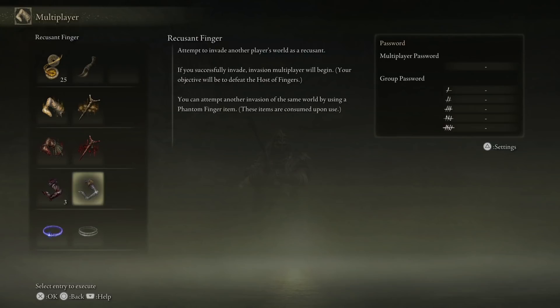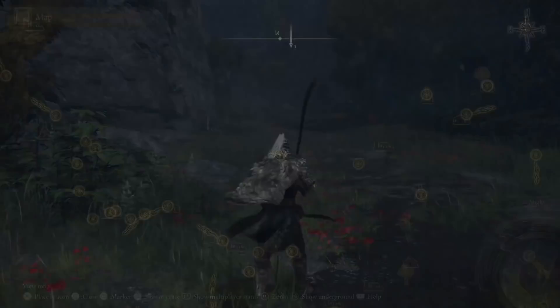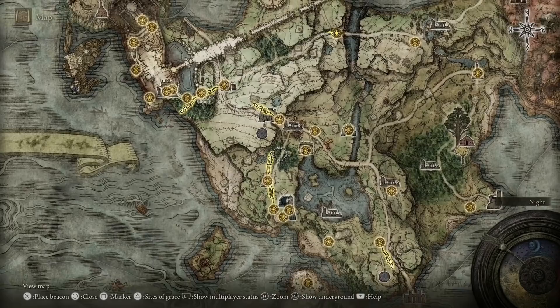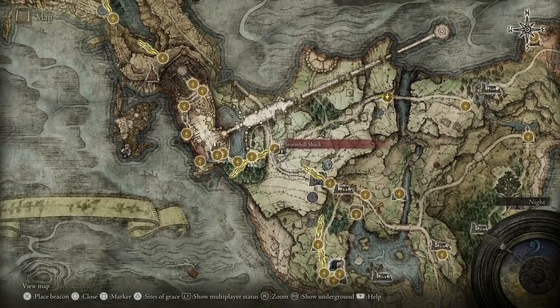We're going to go over all these locations. The first two we're going to find are the Duelist Furled Finger and the Small Red Effigy. You can find them right here on the map, but we're going to go over this from basically bare bones at the beginning. First step, you're going to make your way up towards the church and then to the Gate Front.